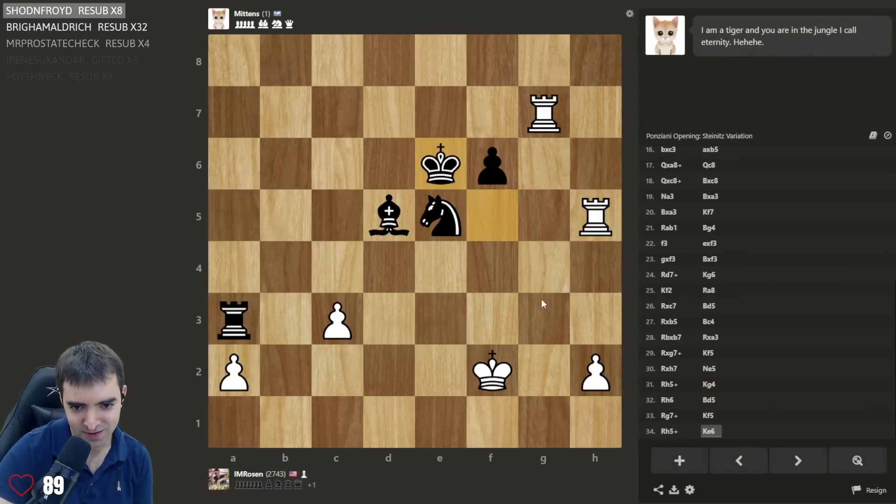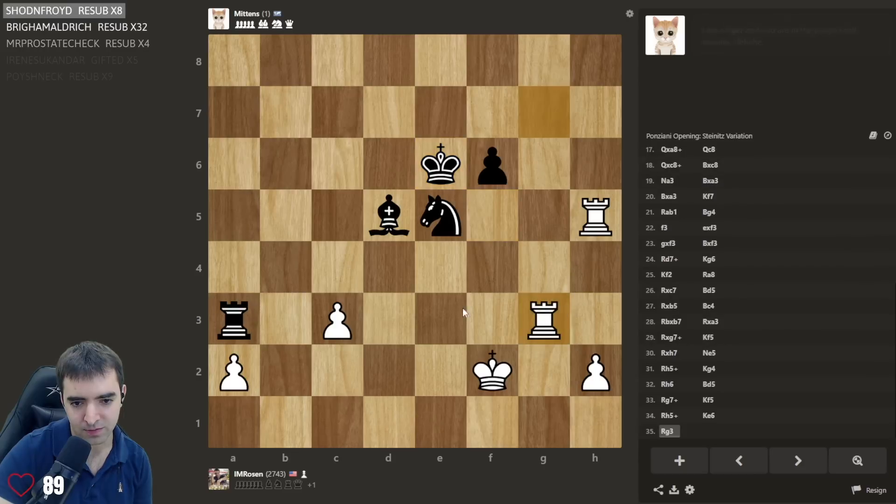It keeps saying it's a tiger — what does that mean? Maybe rook c3 here, or rook g3 defending c3. Knowing how bots work, if I can get an equal position sometimes it will just give up and allow an easy draw. But even if it's slightly better it's going to torture me. Okay, I have to accept the fact I'm losing a2 and then I just have to hold on to c3. I like the rooks where they are — they're not vulnerable.